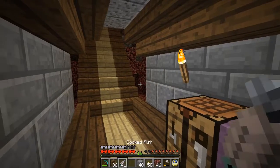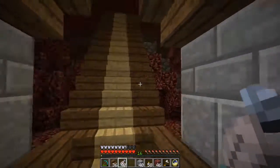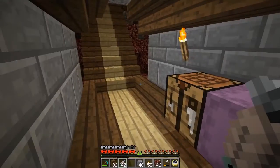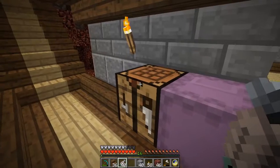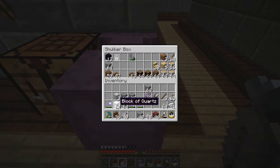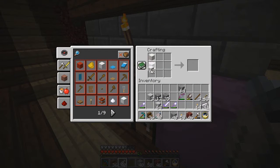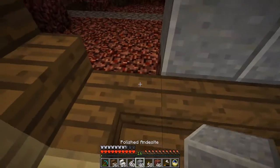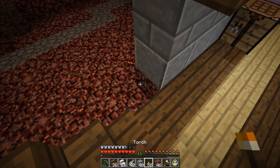Of course we will need a stair-step ceiling. Now unfortunately we need a whitish thing in the middle, otherwise it just won't look right. So my candidate for handling that is going to be quartz. Now quartz is pretty expensive and I don't exactly have a huge budget, but I have been spending all this time in the nether. And if you are going to get anything out of it, it is going to be a great deal of quartz. So that will be one of the perks of how I have been playing lately.